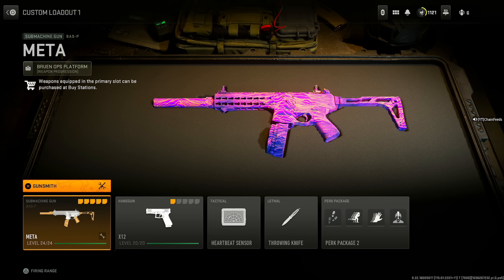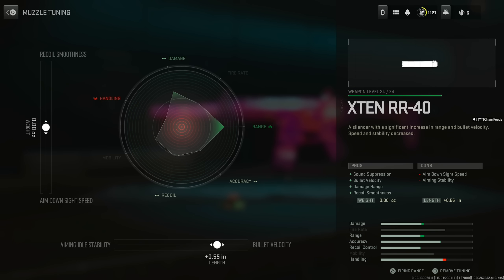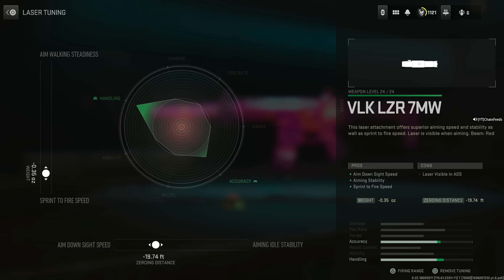With the Bas-B getting a buff, I had to show you this class setup. Start out with the X10 RR40 for sound suppression, bullet velocity, damage range, and recoil smoothness, at the cost of aim down sight speed and aiming stability. For the bullet velocity set it at 0.55 inches and do not change the weight — it just does not help, it's not worth it. Leave it alone. VLK Laser 7MW for aim down sight speed, aiming stability, and sprint to fire speed, at the cost of the laser being visible in ADS — not a big deal.